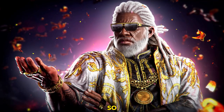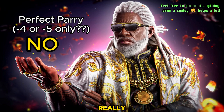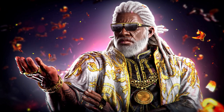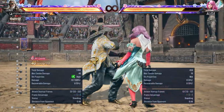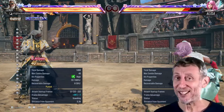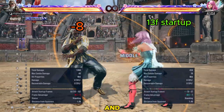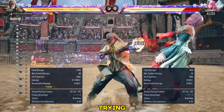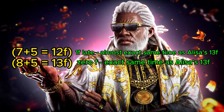You might be wondering, we can only do parry or perfect parries at negative 5 and negative 4. Well, not really. You may even try to consider parrying even if you are at a negative 8 disadvantage. What you just saw are Leroy's moves which put him at a negative 7 and negative 8 disadvantage. This time, Elisa uses a 13-frame move trying to punish. This means that the parry will still be perfect if we applied the math.